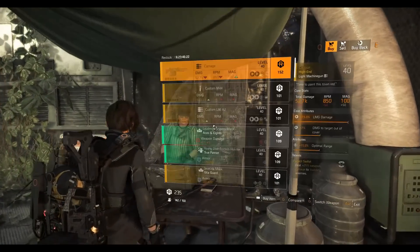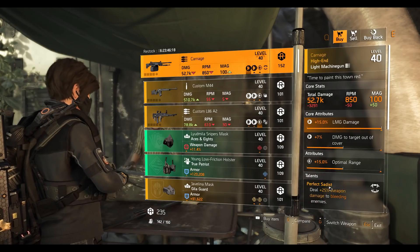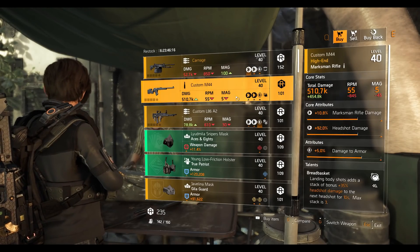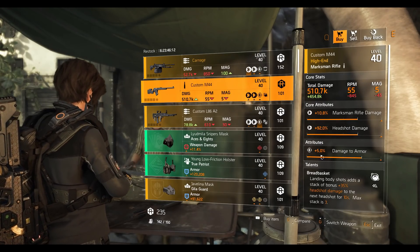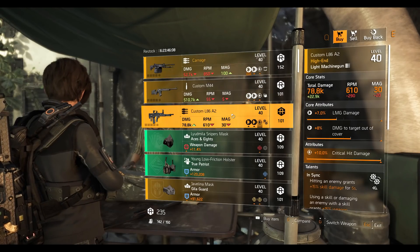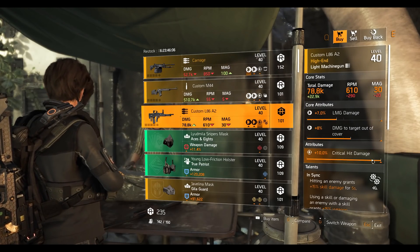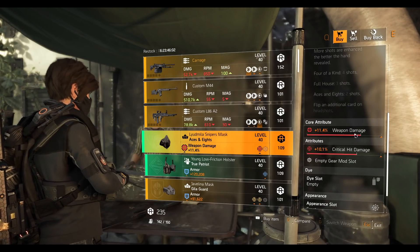At the Dark Zone East vendor, we have the Carnage LMG with maxed out LMG damage and Perfect Seat talent. Custom M44 marksman rifle with 10.8 percent marksman rifle damage, 92 percent headshot damage, 5 percent damage to armor, and Breadbasket talent. Custom L86 A2 LMG with maxed out crit damage and In Sync talent. Aces and 8s mask with 11.4 percent weapon damage and 10.1 percent critical hit damage.